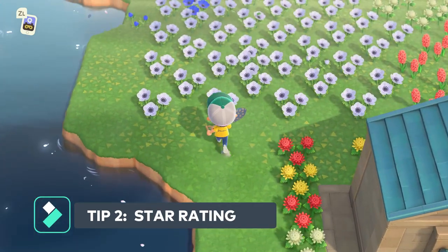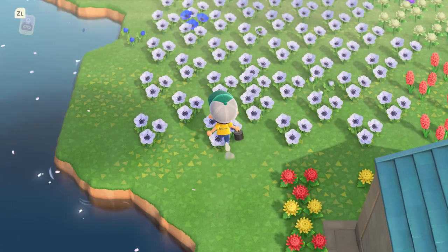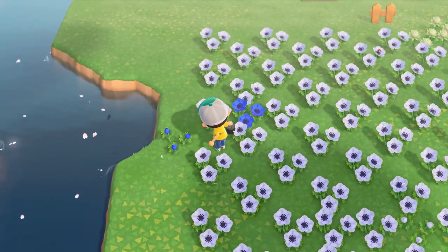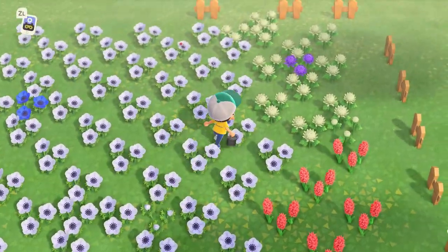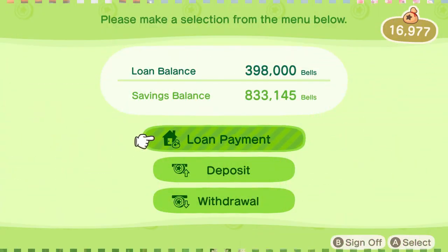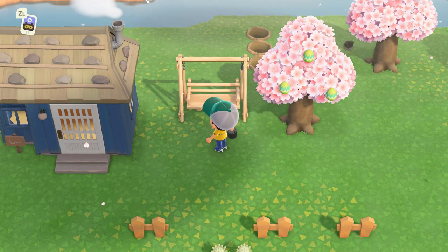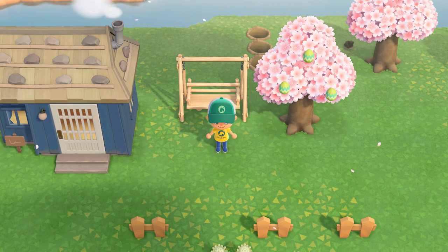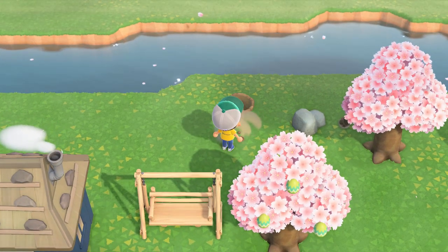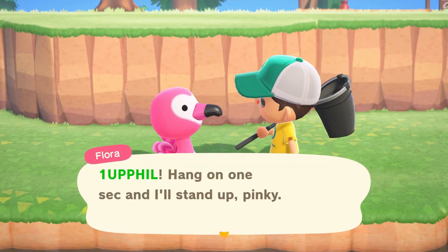Tip number two: increase your island star rating by doing a couple of things, and start them early on in the game. Plant as many flowers as you can, but also many different types of flowers. Learn how to cross-pollinate to get darker color flowers — it has to do with farming bugs and making a lot of bells. Secondly, decorate your island with various furniture, fencing, and different types of things. That's going to increase your overall star rating and help with recruiting more villagers. I've got a video tutorial on that linked in the description.